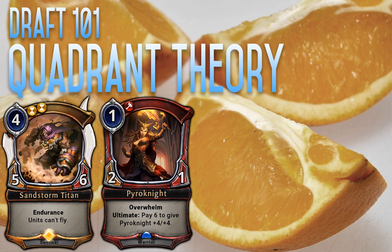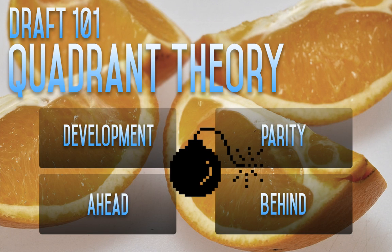Let's take a look at another one. The Pyronite is a very cheap creature — she only costs one, she's a 2-1, and she has the ability of Overwhelm, which means that when she attacks and is blocked by a creature, if she has any spare power it goes straight to your opponent's face. She also has an ultimate ability where you can pay six to give her plus four plus four. On the vanilla test she'd seem like an okay card, getting better depending on how much you like those abilities — and how much you like those abilities will probably be assessed by looking at our quadrant theory.